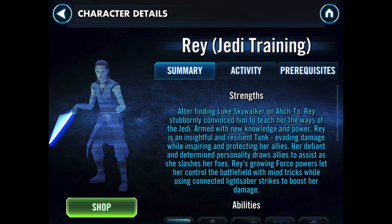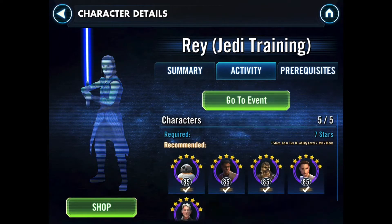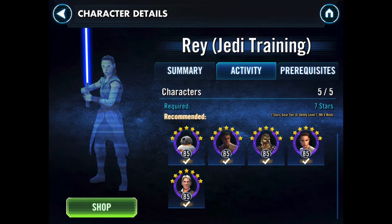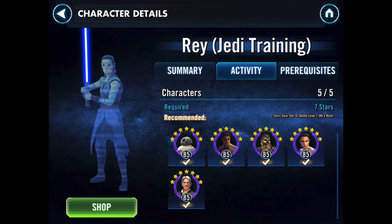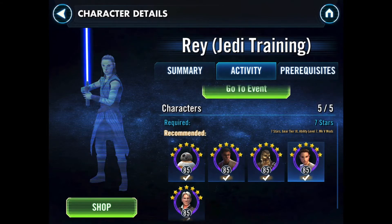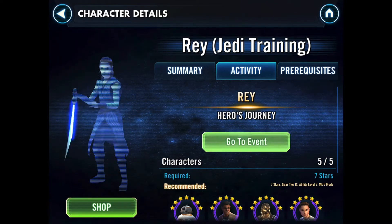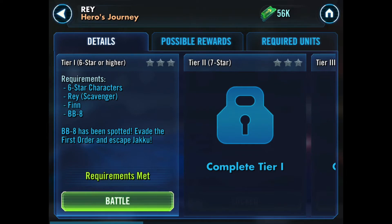So here we go - Rey Jedi Training. There's actually only one team you can use for this event. The requirements are 7 star, but then they recommend Gear Tier 9, Ability Level 7 and Mark 5 mods. I've got that minimum in place. The mods are nothing special, just whatever was recommended by the game - no special modding. Gear Level 9, obviously 7 stars, and I upgraded the Ability Levels. I think they're all at Level 8, except for Zetas. I've not used any Zetas.